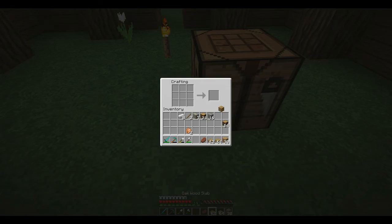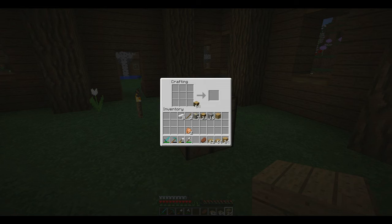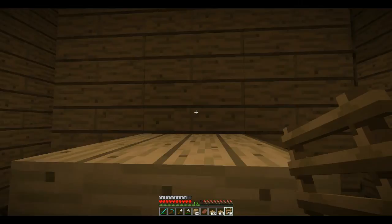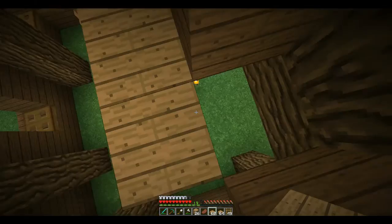Let's make some oak wood and then make a bunch of half slabs. The ladder should be right here, so let me place down some blocks and make a few ladders. Why did I ask how to make ladders? I know how. Do you ever just ask a question but you already know the answer? Why did I make 54 ladders? I don't understand myself sometimes. We actually only needed about five.